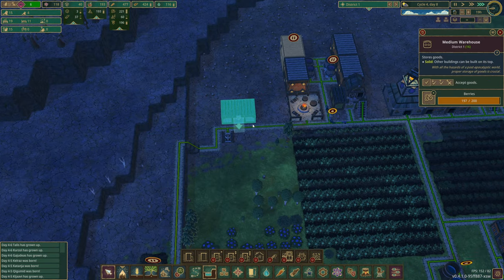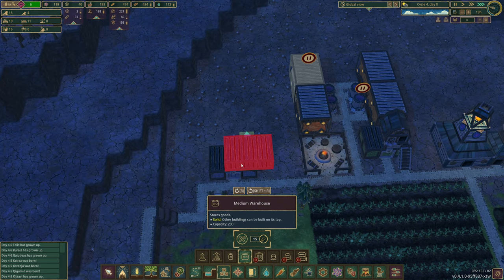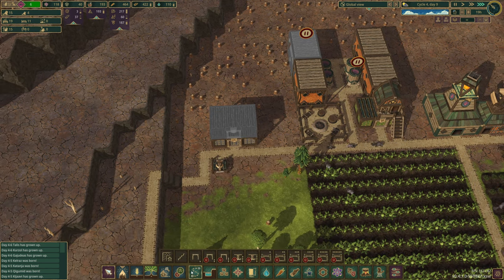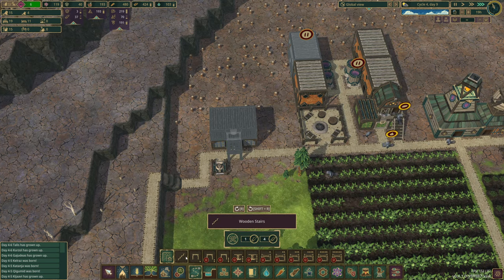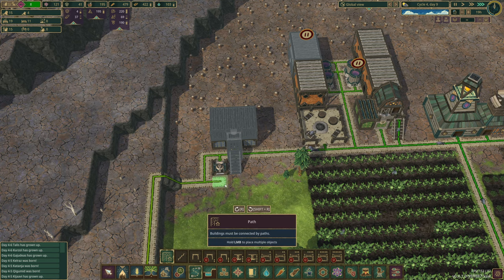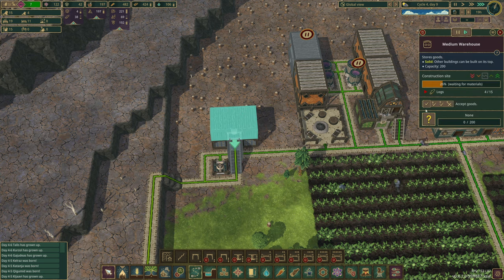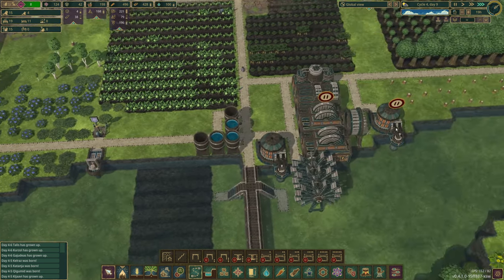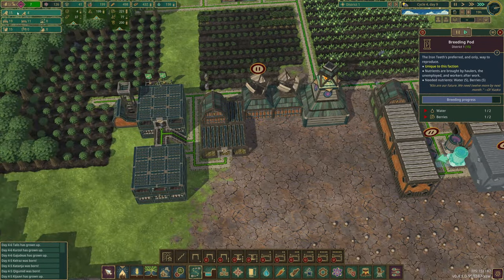I think our berry hut is full as well, so let's get another storage going for that. I think if we get a warehouse here — this isn't going to look nice by any means, but it's going to be okay. I'll just go like this and stick a little path in there, and this is going to be berries again, because we've run out of storage and they're just standing there.